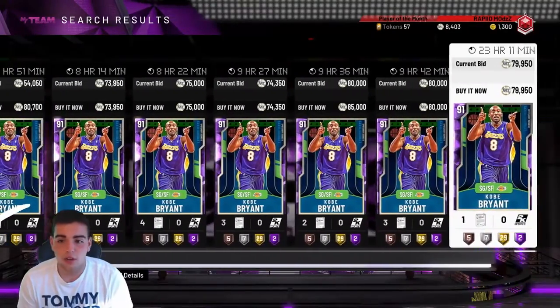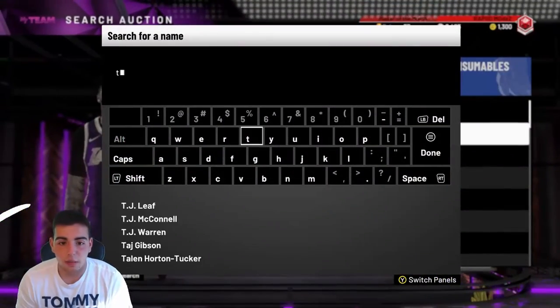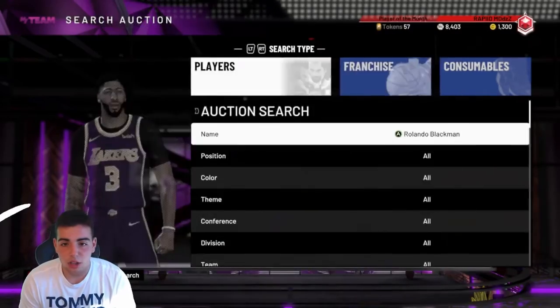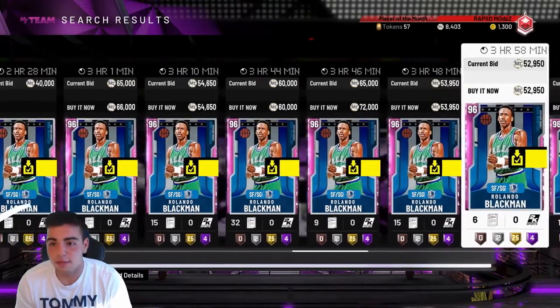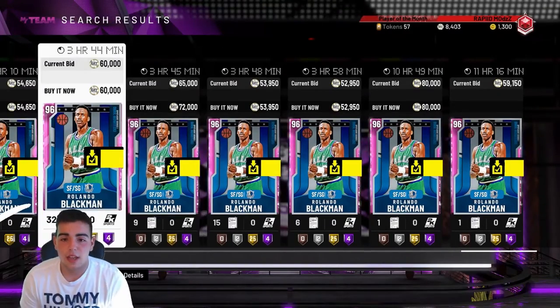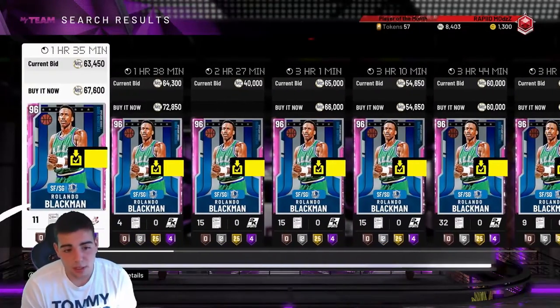Right now, Kobe — you want to try to get him for under 65K. Also, all those cards that are out of packs, like Rolando Blackman, those are not bad pickups. They're going to be cheaper today. LeBron James — they're all going to be cheaper today and you're going to try to sell them all later on and make some MT. I did pick up myself a Rolando Blackman for around 45K; he's rocking around 52K. We're going to try to make some MT off him on Sunday.